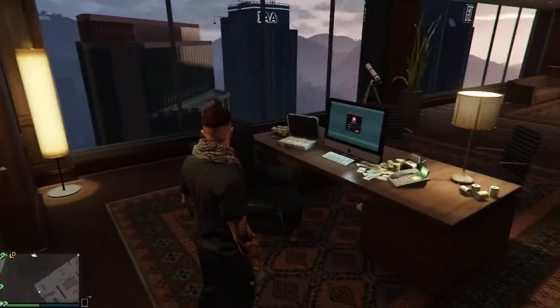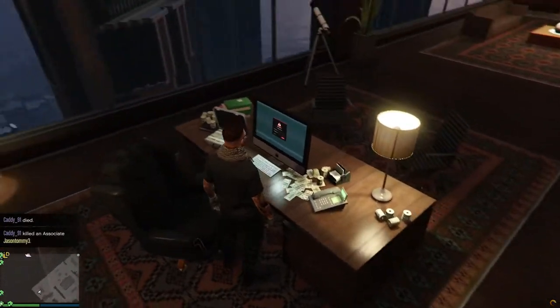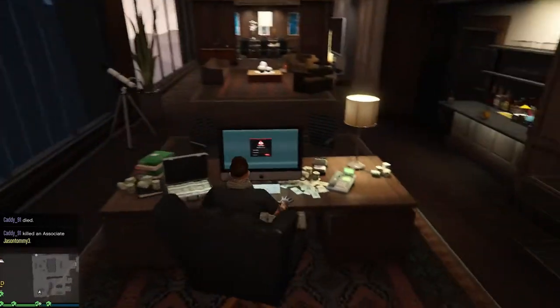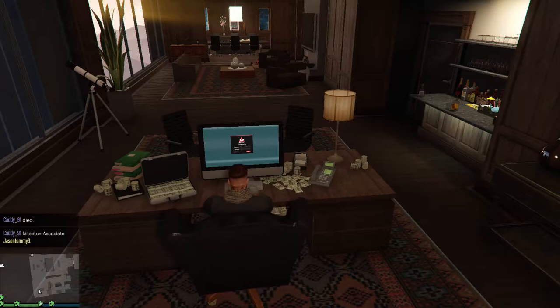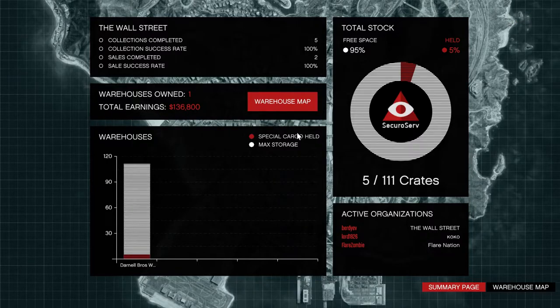So basically, once you're a CEO, all you need to do is sit on your computer and log into the SecuroServ, or whatever it is. It's really simple — you log in and it shows how much money you've made, how many warehouses you own, and this and that.